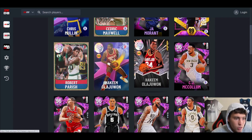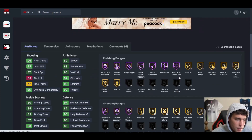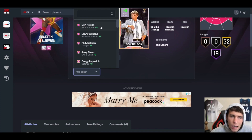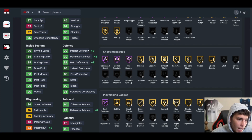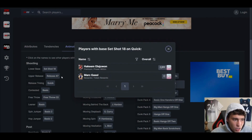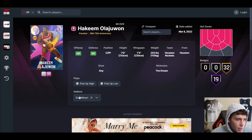Next up is Hakeem the Dream. The first thing that stands out is he can play power forward. With Don Nelson his speed goes to 97, interior defense up to 99, perimeter defense up to 90, and lateral quickness is still solid. He's got set shot 18 on quick — I hate set shot 18 in general — but he does have fundamental dribble style and can handle the ball. Hakeem is one of the best bigs in the game.